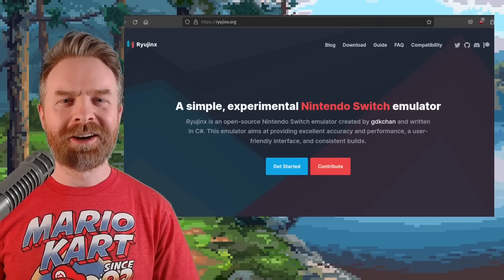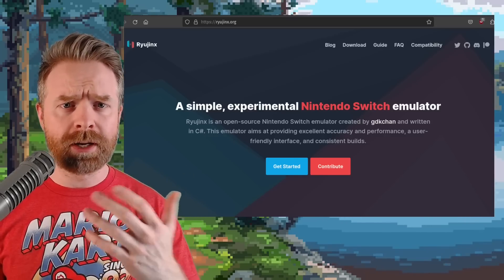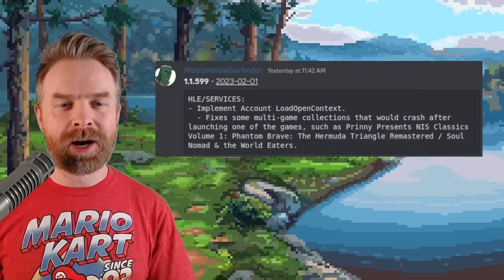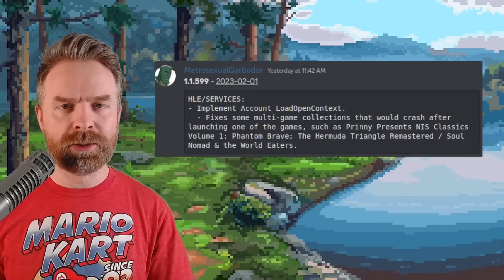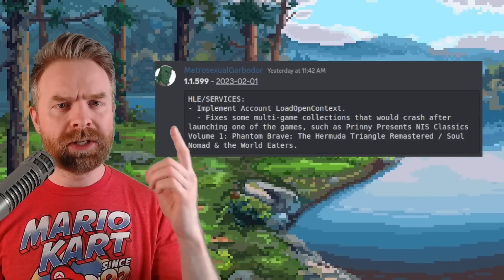Next up we're talking about Nintendo Switch emulation with Ryujinx. Ryujinx just got a brand new update — version 1.1.599 has just dropped and this one fixes some multi-game collections that would crash after launching one of the games. If you've got some multi-game collections, you might want to check out this version.